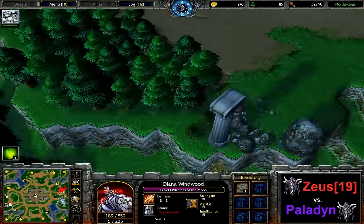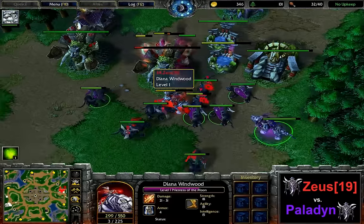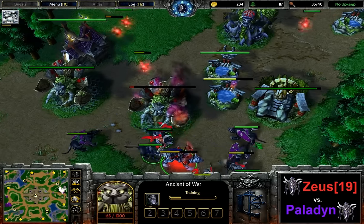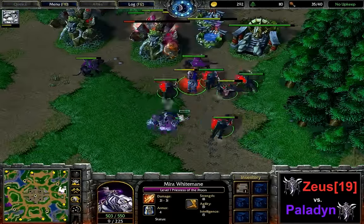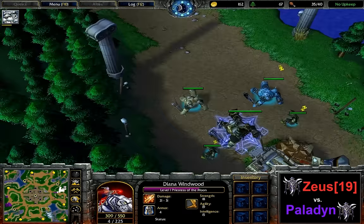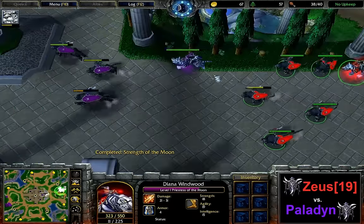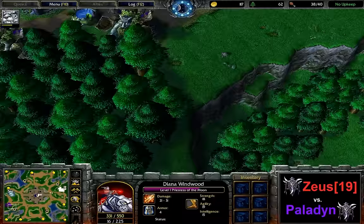Some harassment going on on either side, both of them having one Ancient of War super low. After killing one of them, Zeus is the one to actually decide to town portal here, trying to save his own Ancient before going for the first hunt. After town portaling, the Ancient of War is still being attacked — the first wisps are falling, but it looks like the Ancient of War is going to stay alive. The wisps are now retreating though. Not running out of resources, just really putting his Ancient of War in danger. It looks like he still has the situation under control. Neither of the players has reveal available just yet.